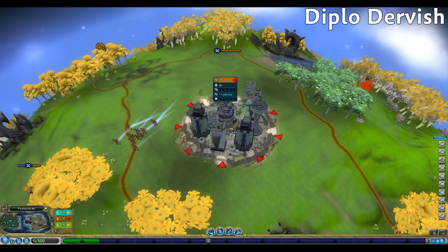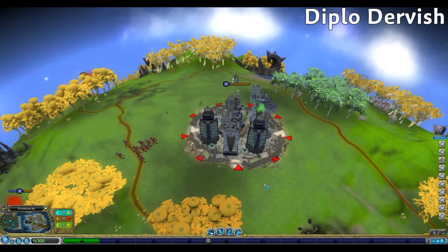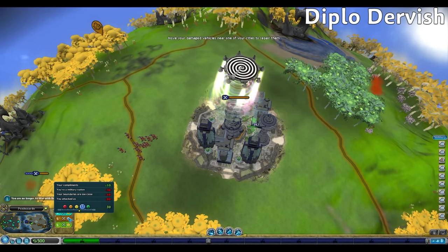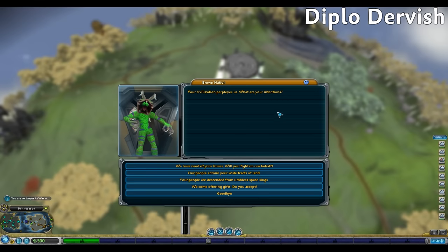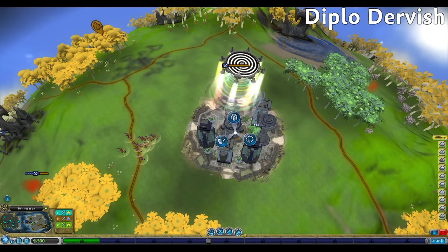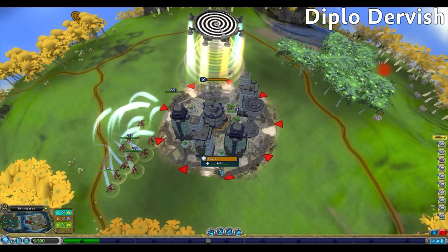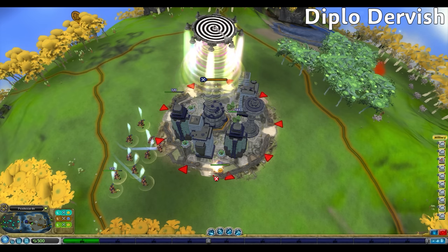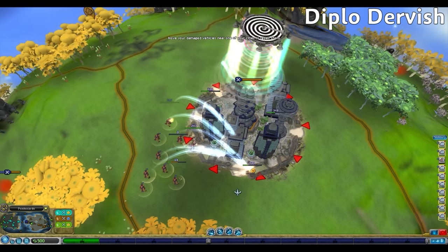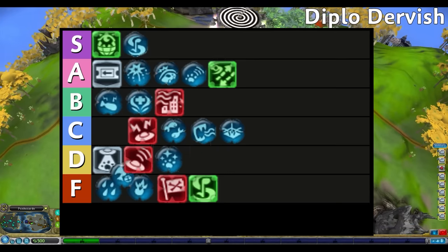Using Diplo Dervish on another nation will set their relationship to friendly plus 30 towards our nation, no matter what their relationship was before, for 1 minute and 30 seconds. This can put a war on pause and give us time to recover from a much more powerful nation attacking us. This is also useful when playing economic — if another nation is at war they will never accept a trade route, but Diplo Dervish makes them friendly so they'll have to accept a trade route for the minute and a half. If we can fill the trading progress bar during that time, we'll be able to buy the city even after the effect is over. Diplo Dervish is fairly strong but enemy vehicles and turrets still fight back if we attack them. Top of C tier.